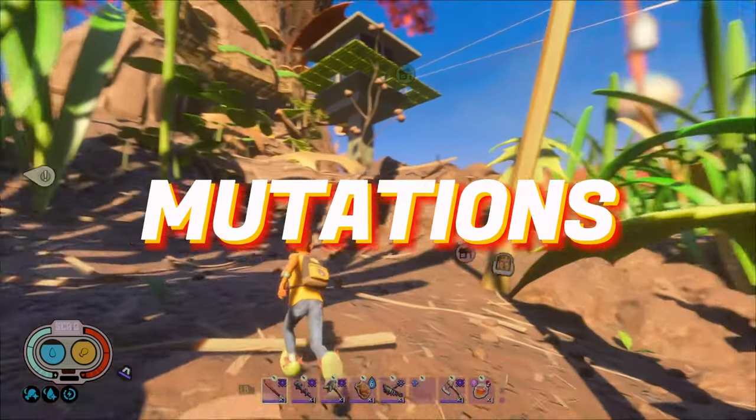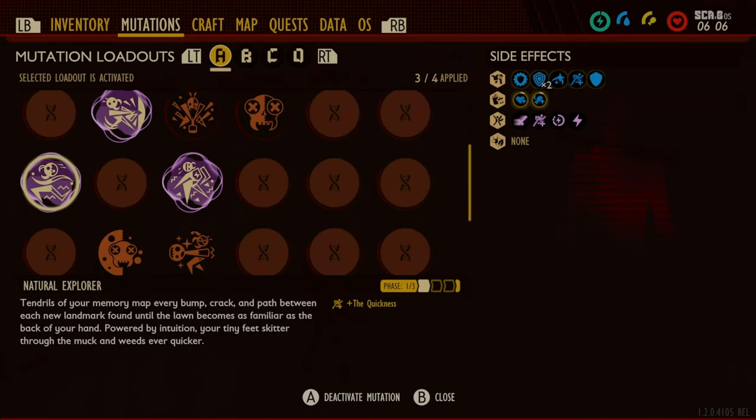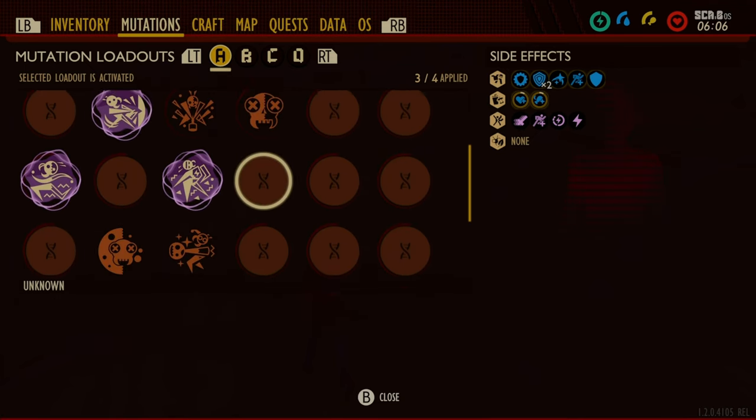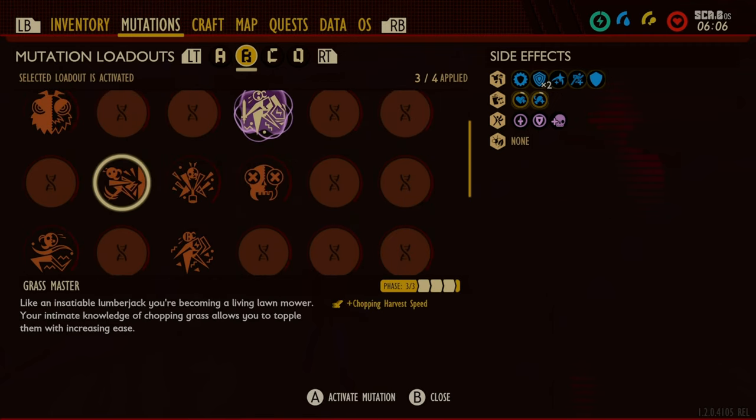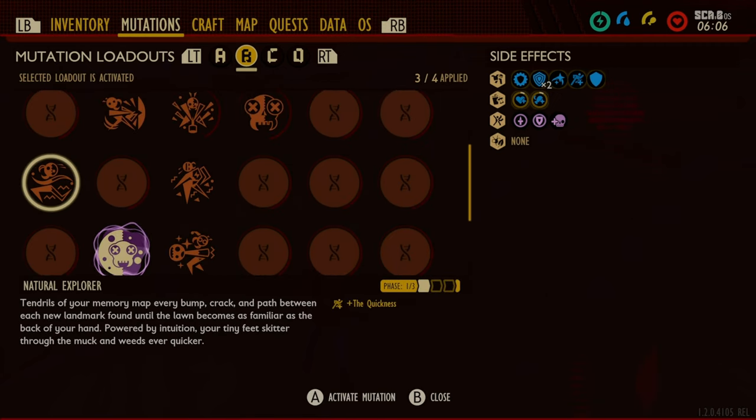Mutations. They are a great way to buff yourself up and make surviving easier, so make sure to use them. In the beginning of the game, you'll be able to use at least two mutations, so don't forget to activate them.